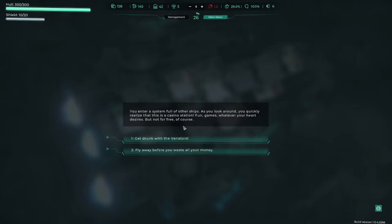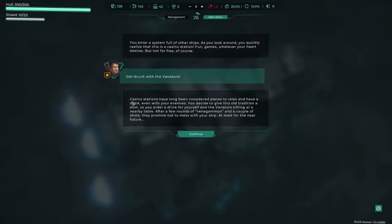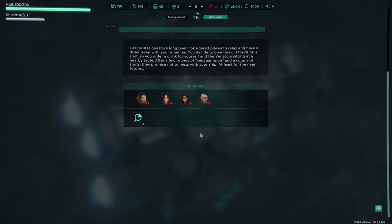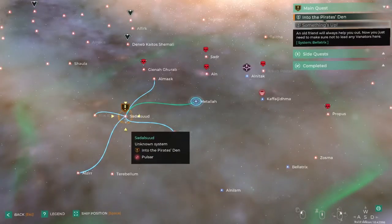We enter a system full of ships — it's a casino station. Whatever your heart desires, but not for free. Let's get drunk with them. The casino station has long been a place to relax and have a drink even with your enemies. We order a drink for ourselves and the Venator at the nearby table. After a few rounds of Venator gammon and some shots, they promise not to mess with our ship for the near future. All our people now have a hangover debuff though — they're recently defrosted, taking more damage.